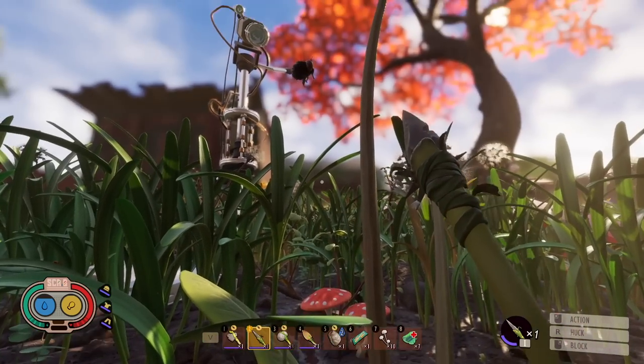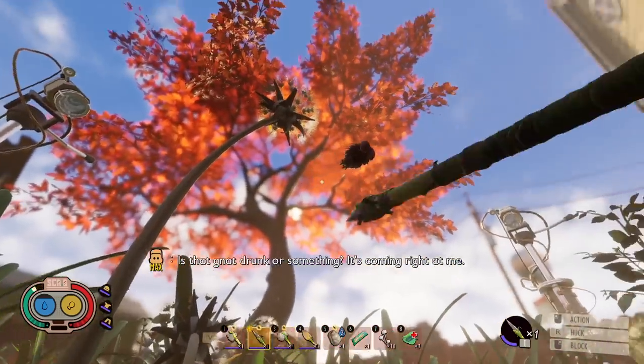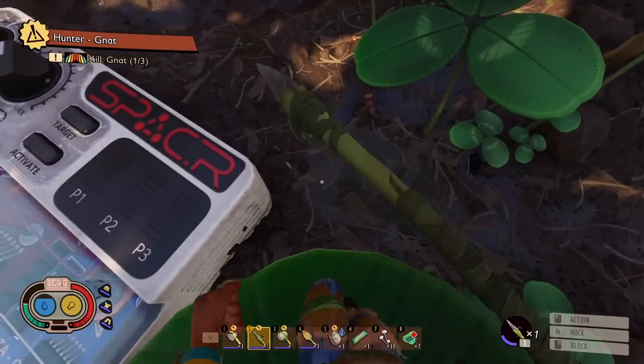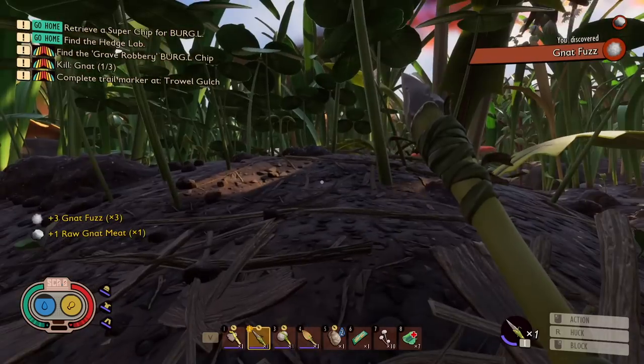Come here! Look at this little fucker. Looks like a dingleberry with wings. Come on, coming right at me! Just out of reach! Oh, here we go! Dead! Bam! Three gnat fuzz! Beautiful!